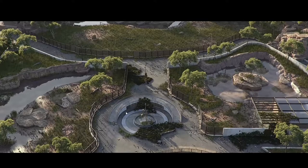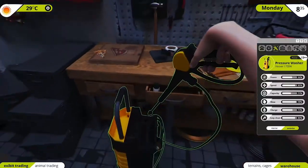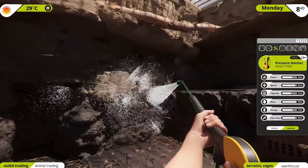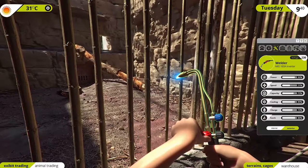Graphically, the game looks beautiful. I think I'm going to like this. You get a power washer right off the bat — that's pretty sweet. A welder? I like how it's first person. You're not just looking down on it, telling people what to do. That's pretty sweet.